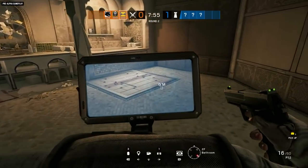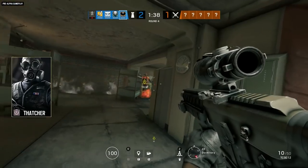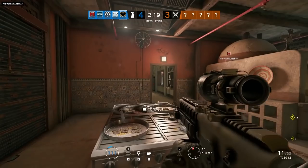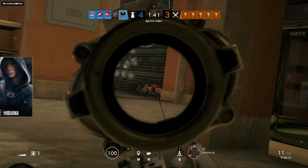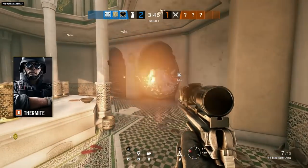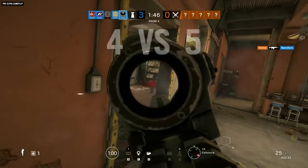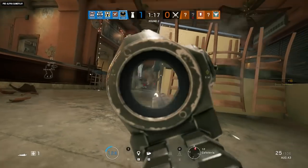But that doesn't mean they're invincible. IQ can easily spot them, Thatcher's EMP grenades can destroy them, and Twitch's drone can shoot them. Keep in mind that they take a few seconds to activate, so while a quick throw will help you counter a Hibana breach, by the time you hear a Thermite breaching, it'll be too late for electroclaw intervention. As a one-speed, three-armor operator, Kaid is a strong anchor for any defending team, and he can do significant damage with his AUG A3 SMG.